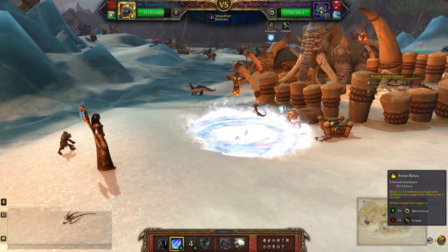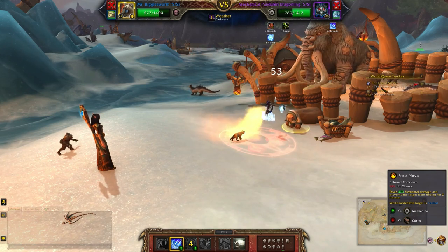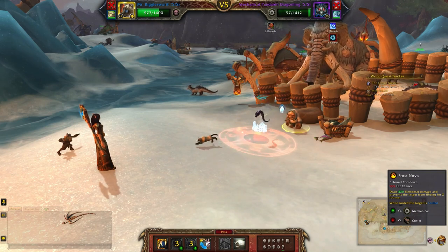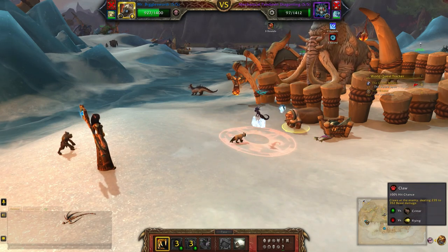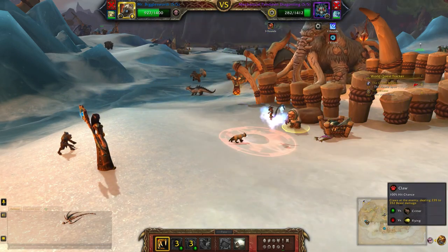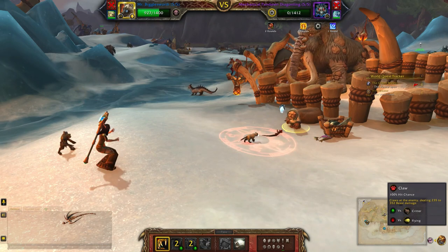That gets rid of his little decoy. So now the Ice Tomb that's about to drop will hit him as well as the Frost Nova. He gets stunned as well. I'm just going to hit him again with Claw.